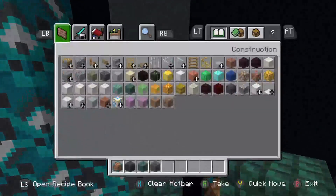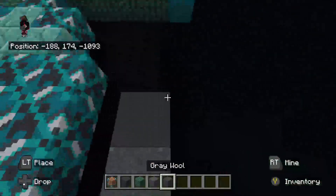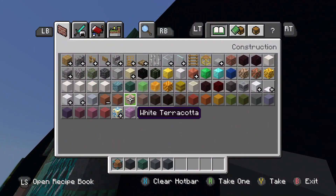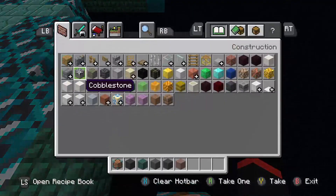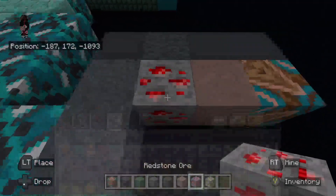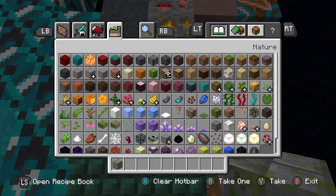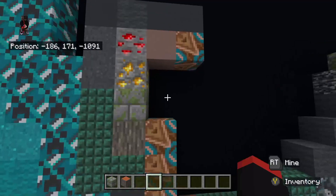On top of the gray concrete powder, place gray concrete. To the right of the gray concrete, put gray wool. To the right of the gray wool, place gray concrete one to the right — one, two. Underneath the right gray concrete, place brown glazed terracotta. To the left of the brown glazed terracotta, place light gray terracotta. To the left of the light gray terracotta, place redstone ore. Underneath the redstone ore, place gold ore. Under the gold ore, place mossy stone bricks. Underneath the mossy stone bricks, place a oak log, then place to the right.